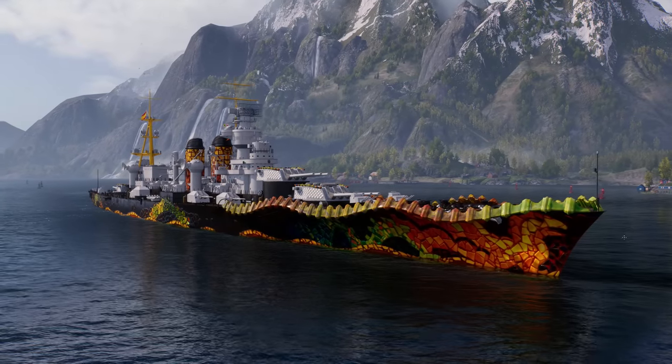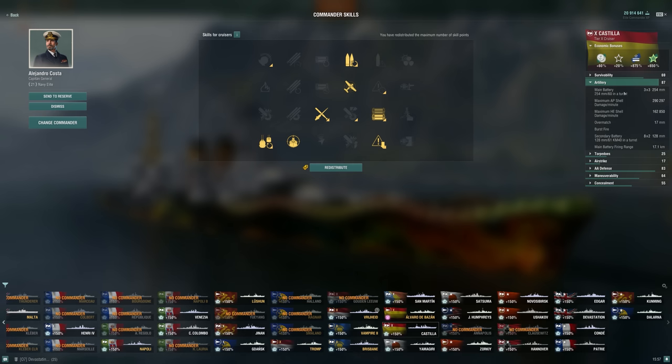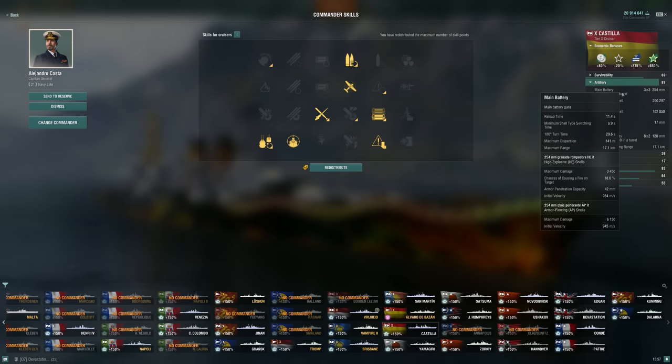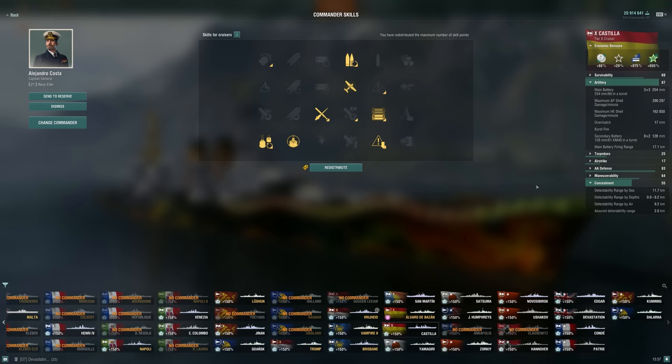As for the build on the Castilla, I've gone with a pretty reasonable cruiser build. I'm trying to use 'Outnumbered' more — I've definitely slept on this skill, especially on ships where I'm focused on AP and trying to get those dev-strike salvos. Didn't really make use of it in this game though, so four points are basically set aside for testing. But 'Top Grade Gunner' is going to be excellent on this ship — even with good concealment, there are still many times you'll make use of that extra reload. Concealment, superintendent since we have so many consumables, and adrenaline rush.